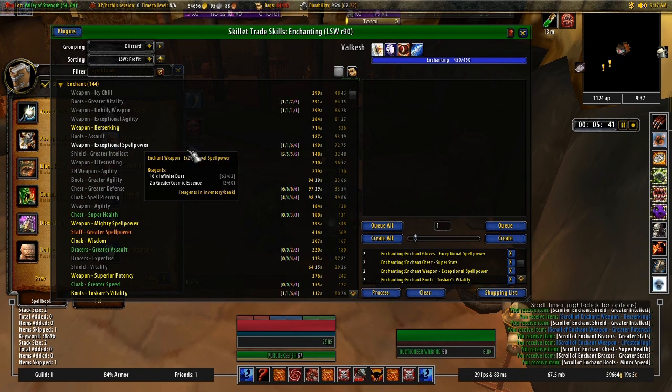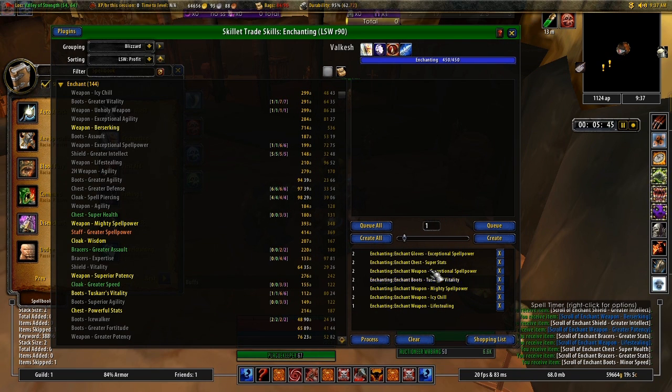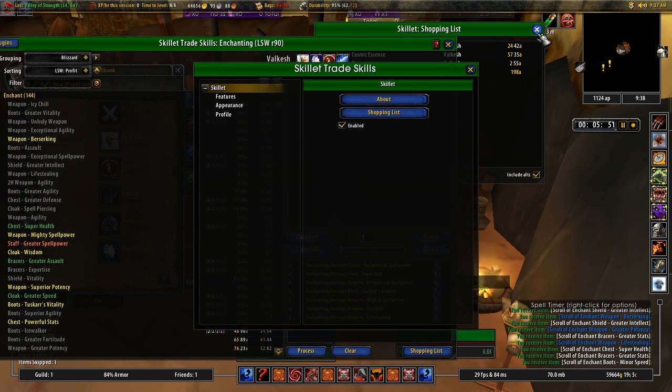I'm going to close Skillet, reopen it, and as you can see here now it's filled up all the scrolls that I'm going to need to craft - that's what I currently don't have on the auction house or don't have any of in my inventory.